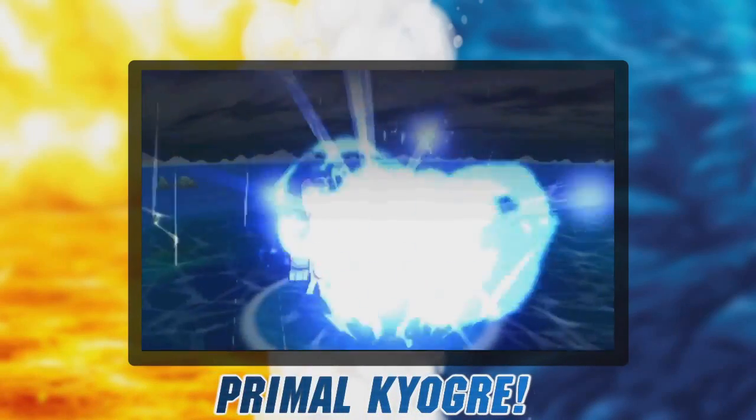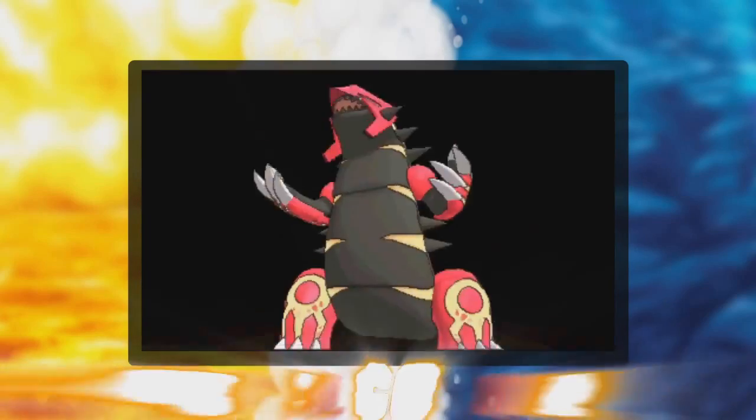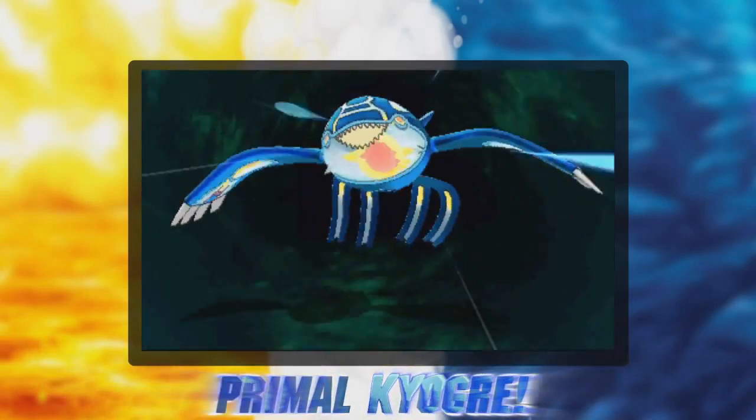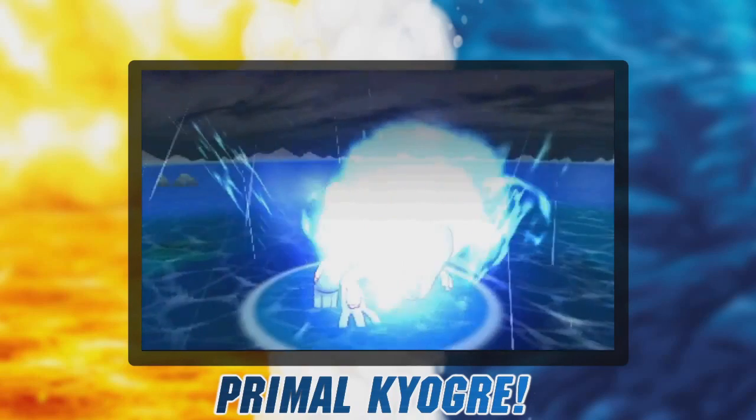The big question is though, how is Primal Reversion triggered? There is no evidence of this yet, but considering the changes to other parts of Ruby and Sapphire's story, including the mere existence of Mega Evolution, we believe it's actually tied to their orbs. In the original games, Team Aqua and Team Magma use the wrong orbs to try and control the Legendaries. What if they actually use the right ones this time but it triggers Primal Reversion and they still go berserk?